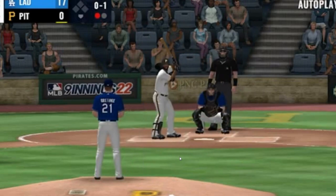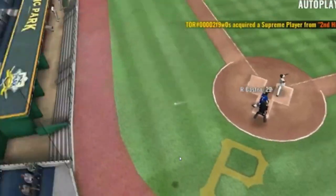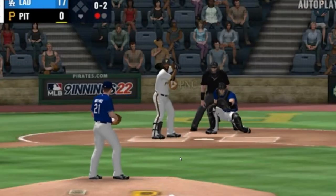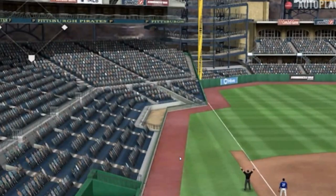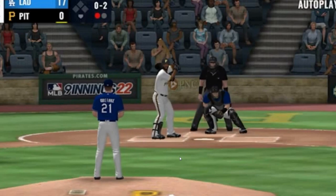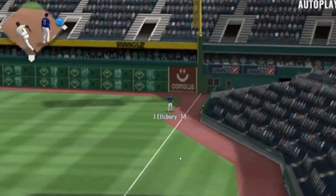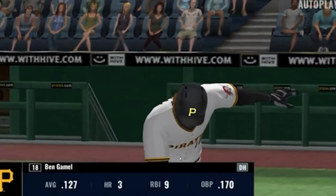He looks as the fastball goes by him for strike one. Now here's the pitch — that one's fouled back. Now here's a well-hit ball towards the left side, and this looks like it'll be fouled away. Strike two, pitch on the way. Swung on and lifted high towards the right line, and he'll get there in plenty of time — quickly, two are gone here.